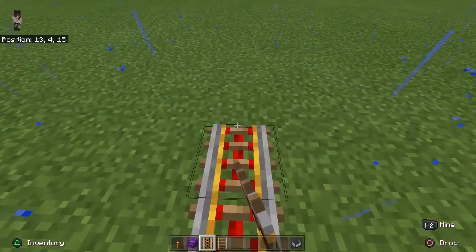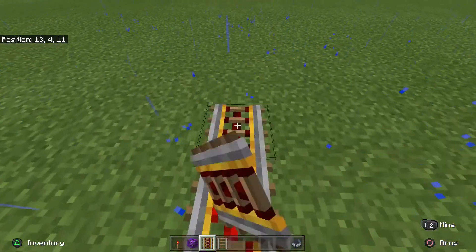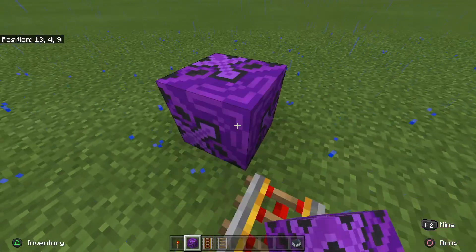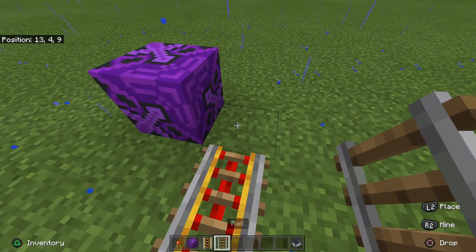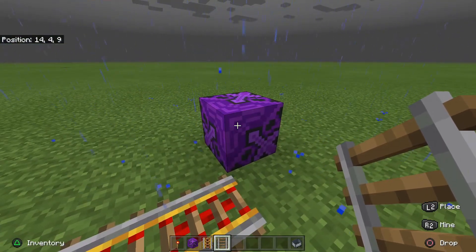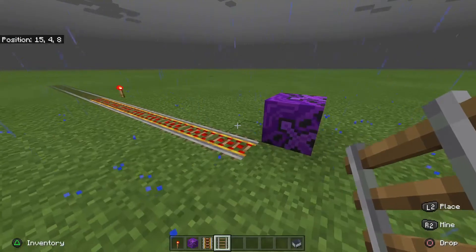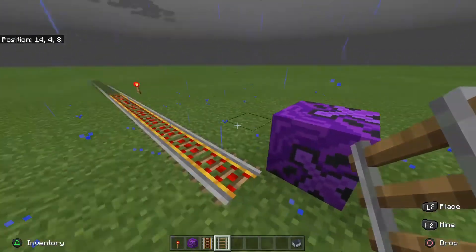Place nine powered rails, then place your block and repeat that process. These blocks represent 20 and you need to do this 25 times. Once you've done that you'll be at 500.